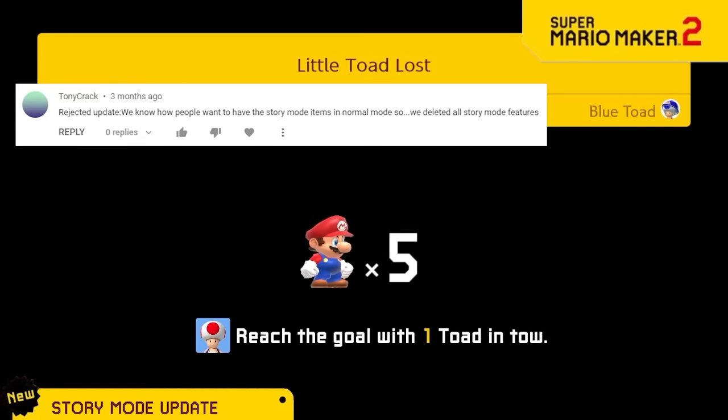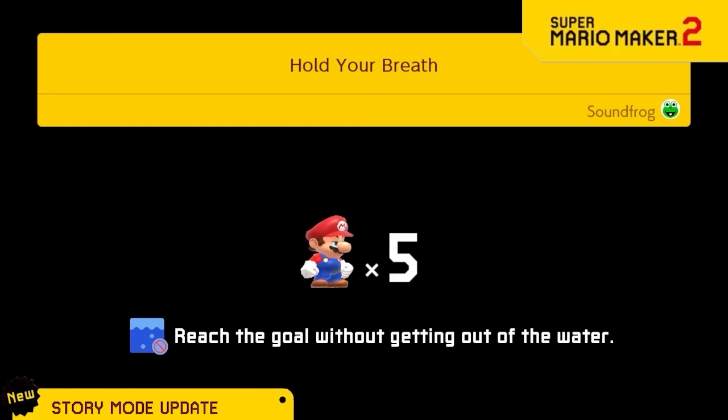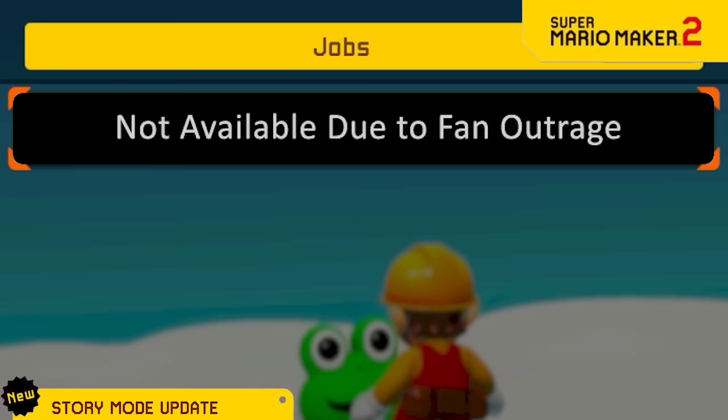We know how upset you were to find out that some of the story mode clear conditions aren't actually available when you make levels. So we fixed this problem by removing them from story mode. Now you can just pretend they never existed.